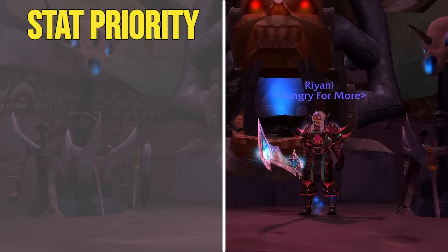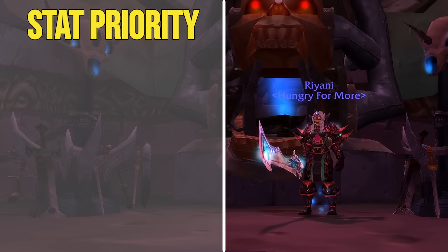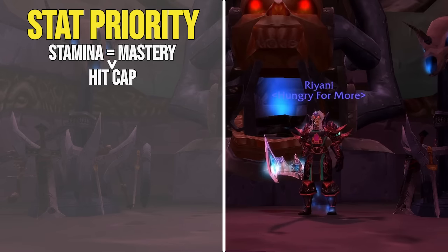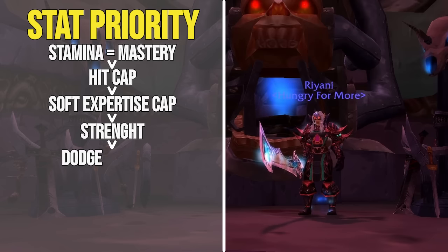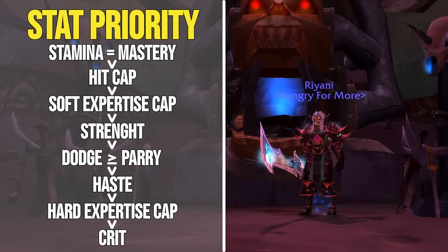Stat-wise, there are a few routes you can go depending on what style of tank you want to be, but most people should take a balanced gearing approach that trades small avoidance gains for huge damage and effective HP gains. I recommend going for stamina equal to mastery, over hit cap, over soft expertise cap, over strength, over dodge, over parry, over haste, over hard expertise cap, over crit. Let's talk about why.